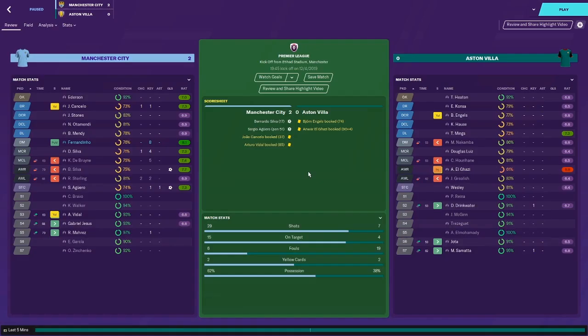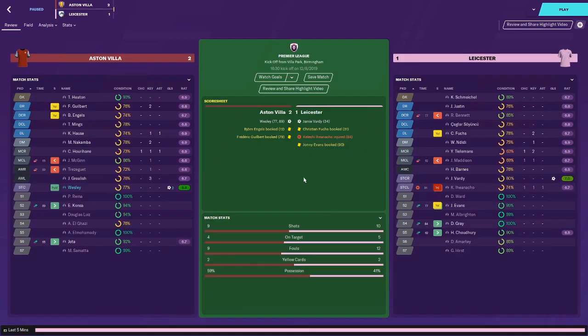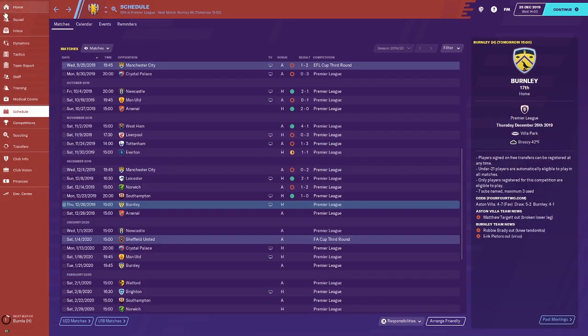Pretty surprisingly we had just a 2-0 loss to Manchester City - we were able to hold on quite a bit. I tried House initially at center back but he was all over the place so I switched him mid-match. Then we bounced back at home with a 2-1 victory against Leicester - a brace from Wesley including an 89th minute goal. Good performance all around, though we've had a drop in form from McGinn, who was incredible at the start of the season. Wesley has been doing a great job and Grealish is creating a lot more recently.